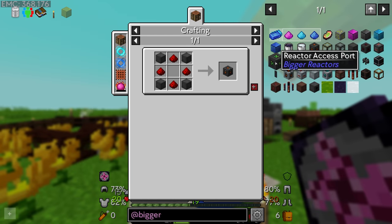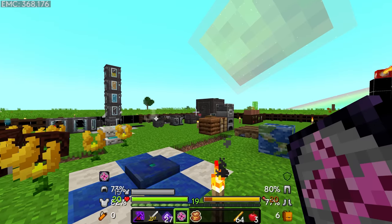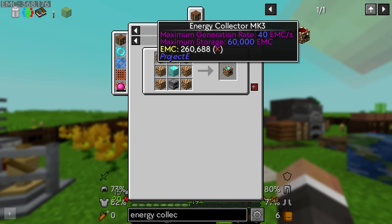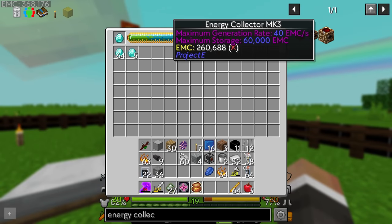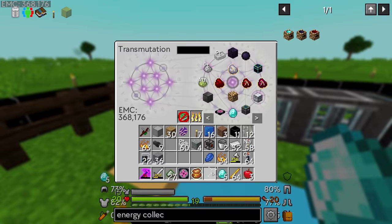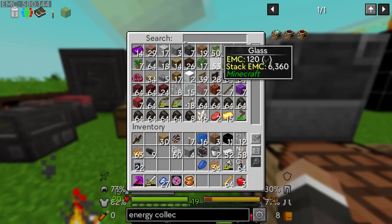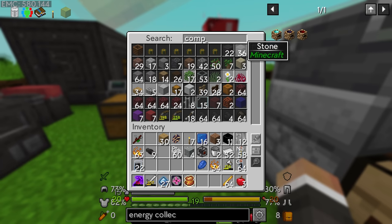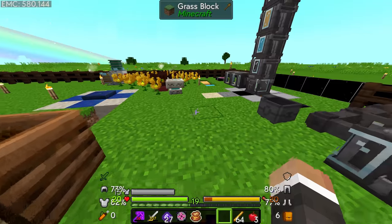For Bigger Reactors we need reactor casing made of graphite ingots, iron, and uranium — everything but iron has an EMC value. We need a reactor power tap to get the power out, an access port to put fuel in and take it out, and a reactor terminal as the controller. We also have energy collectors from Project E — though this setup is generating more than 40 EMC per second which is what the highest tier energy collector produces, so they may not help much.